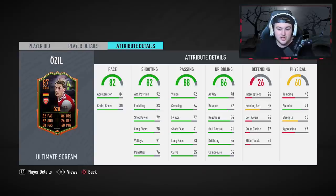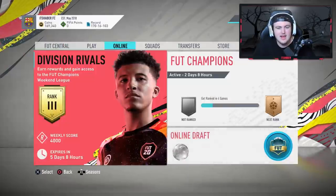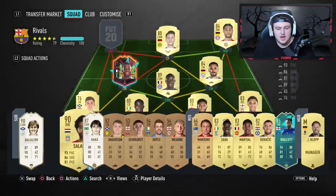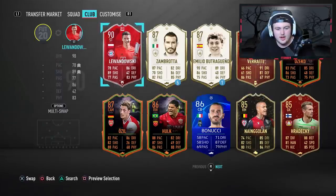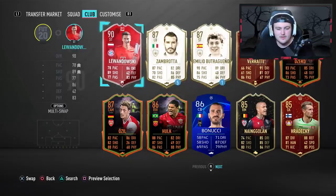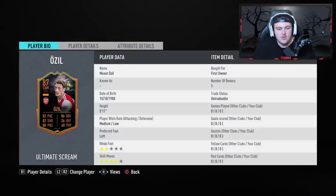78 agility and 72 balance is absolutely terrible for Özil. 71 stamina isn't great, 60 strength isn't too bad. The rest of his stats are pretty decent — good finishing, good composure, very good volleys, good attacking positioning. He'll be a very good CAM in a cheaper team if you're looking to build a cheap Premier League or German team. I personally don't think it'll be a card I want to use, but at the end of the day it's free — same as Gecko — and down the line I can put him into an SBC.